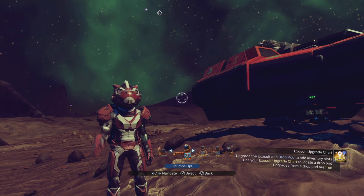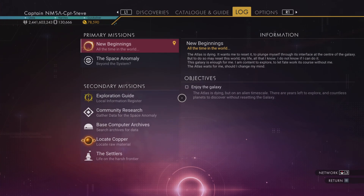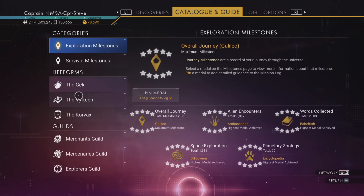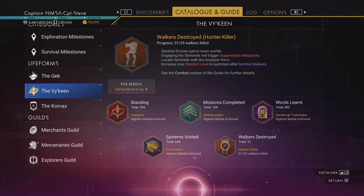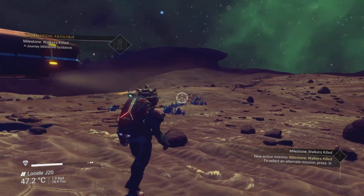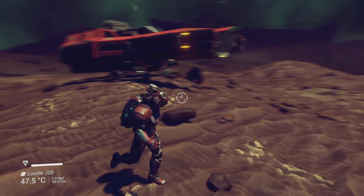Howdy, I'm Captain Steve and today I'm going hunting sentinel walkers. Inside your catalog, under the Viking tab, you can see walkers destroyed — I've killed a total of 31. I need to take out 35 to get my next milestone, and I've already maxed all other badges and medals in that area. I've just cleared out some inventory space because we're going to get loads of shards of glass.